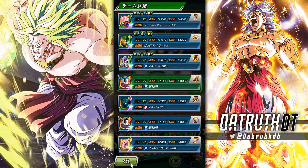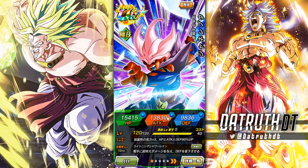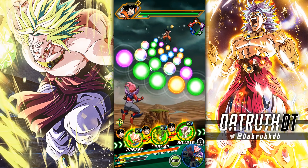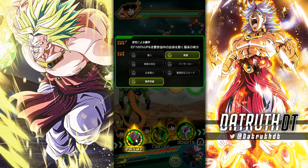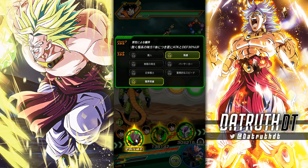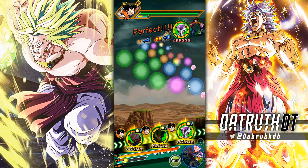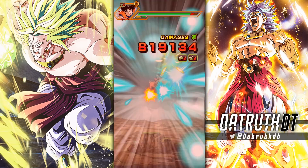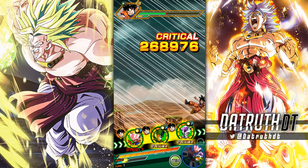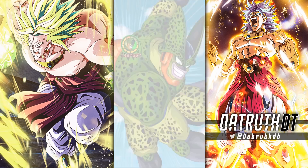He's at 140k defense right there — certainly not the craziest, but after he EZAs that's going to go way up. He'll be in the 15,000 attack and 11,000 defense range. We have him in a pretty good setup with Second Form Cell. Links are Majin, Brutal Beatdown, Infinite Regeneration, Berserker, Great Fuse, Fighter, Shocking Speed, and Shattering Limit. Majin, Brutal Beatdown, and Infinite Regeneration work great with Kid Boo — you put Janembu in slot one and Kid Boo in slot two, it's going to be devastating.